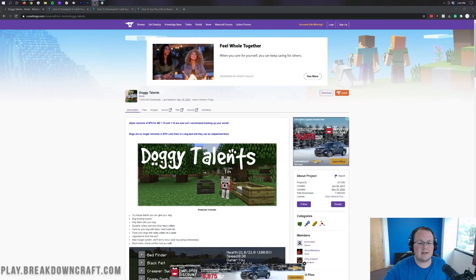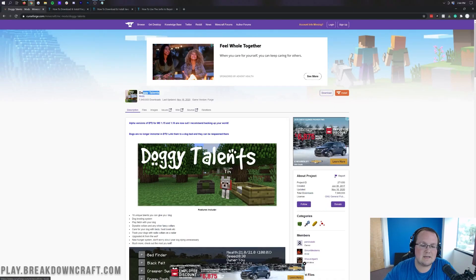Hey everyone and welcome back to the breakdown. Today I want to be teaching you how to download and install Doggy Talents in Minecraft 1.16.4.